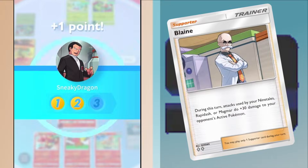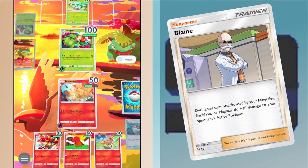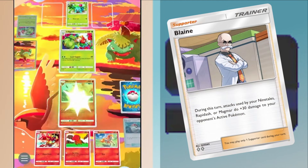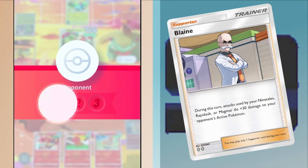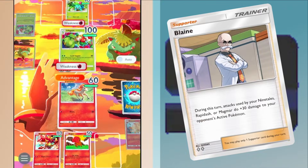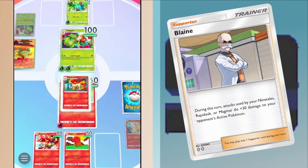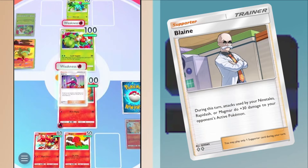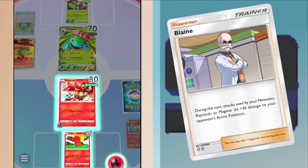Ninetales comes with a pretty big price to pay. When it attacks, you have to discard an energy. Sure, you could replace it on your next turn and just keep attacking — like reloading your Ninetales crossbow over and over, KOing tons of Pokemon. The downside is that you're not using that energy to power up your benched Pokemon. A Blaine deck is focused on attacking as fast as possible, but it will lose if your opponent can power up powerful Pokemon in the back line. You win quickly or you lose quickly, but you will be the fastest attacker in the game, guaranteed.